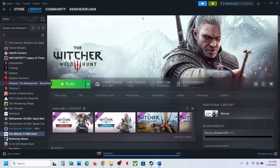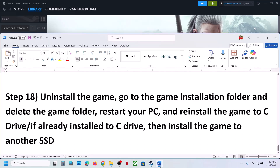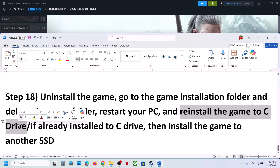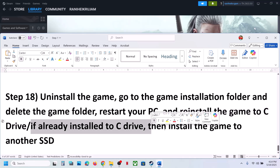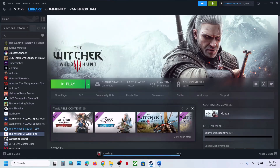The last step is to uninstall and reinstall the game. Right click on the game, select Manage, click on Uninstall. After uninstalling, go to the game installation folder and delete the game folder. Then reinstall the game to the C drive. If the game was already on the C drive, try installing it to another SSD. One of these steps should help you run the game successfully. Thank you so much for your time — please like this video and subscribe.